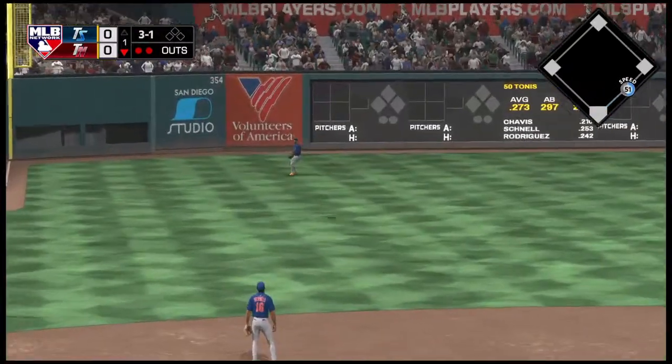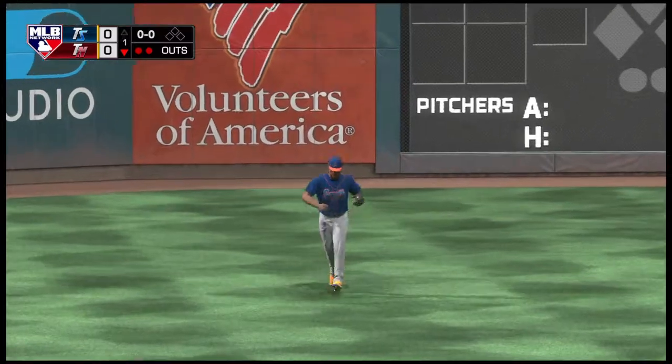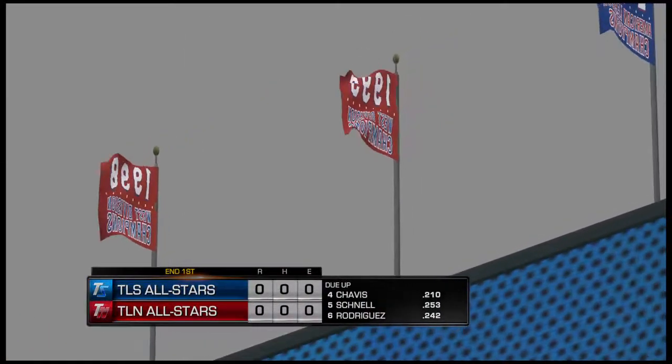High in the air out to left field. Willett has a beat on it. He makes the play and that'll end the inning. No score here on MLB Network.